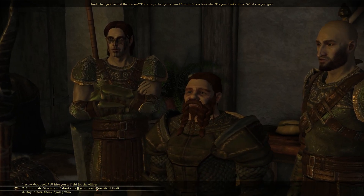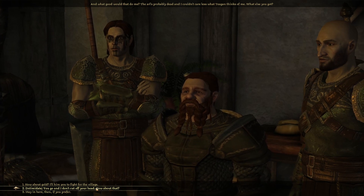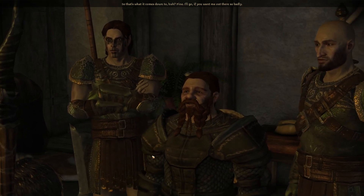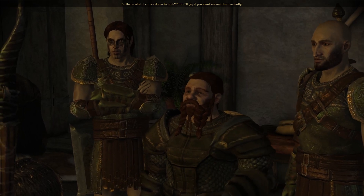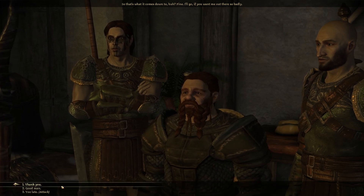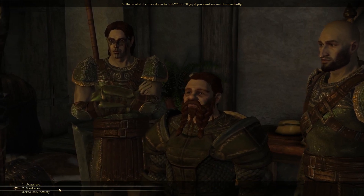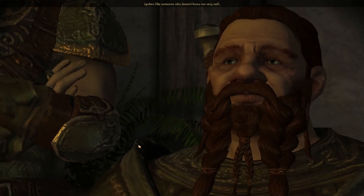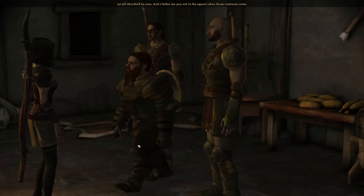I offer to put in a good word with Bann Teagan. He says he knows better than to be swayed by a pretty girl batting her eyes at him — the Arl's probably dead anyway and he couldn't care less what Teagan thinks. I threaten him — 'you go, or I don't cut your head off.' He decides to come out.